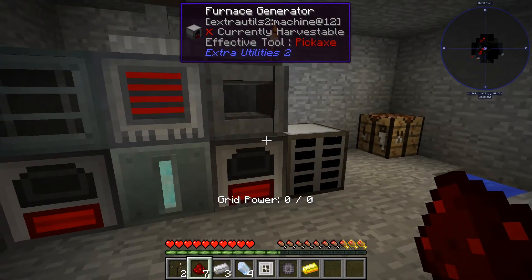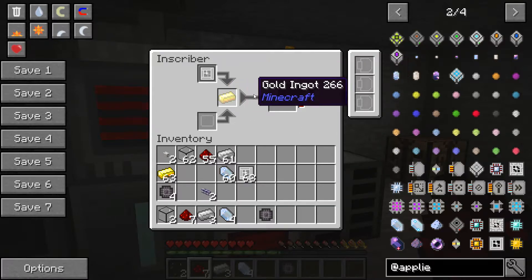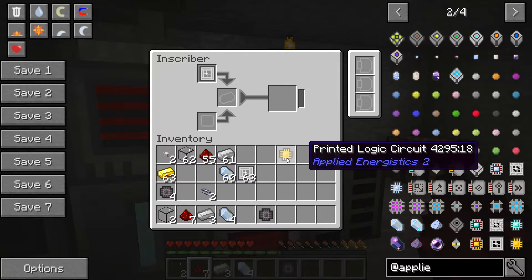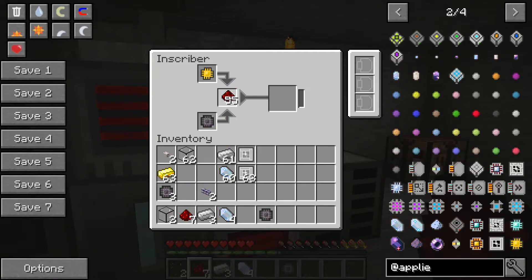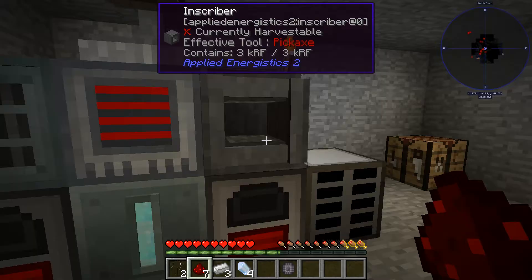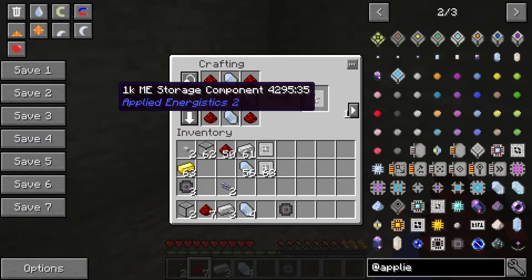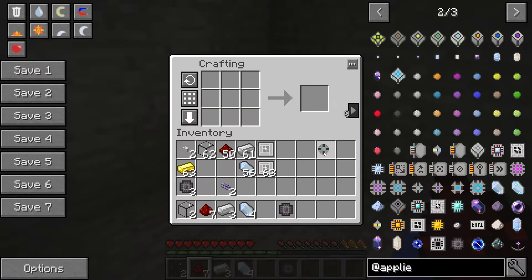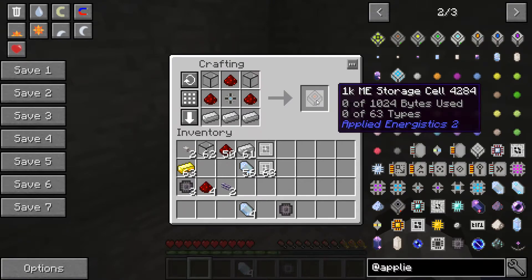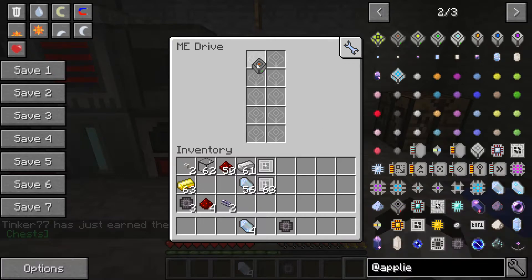Now we'll make a storage disc for the drive. Put a logic press and some gold into the inscriber to get a printed logic circuit. Then combine a printed silicon, the printed logic circuit, and a redstone to make a logic processor. With that, put four certus crystals and four redstone together to make a 1k ME storage component — like memory. Put that in a case with two quartz glass and you have a 1k ME storage cell to insert into the drive bay.